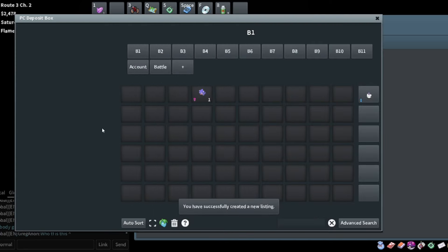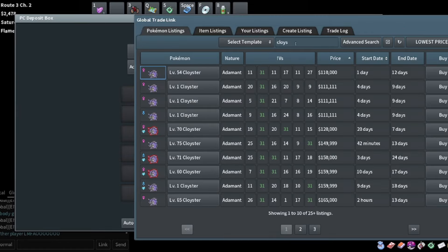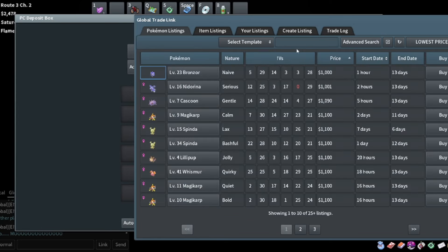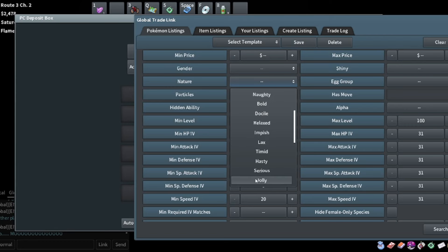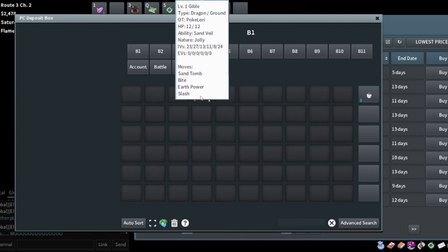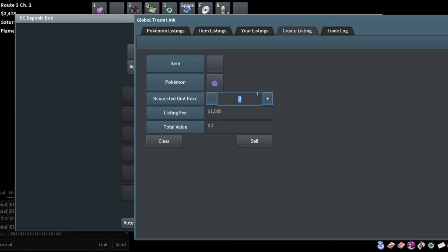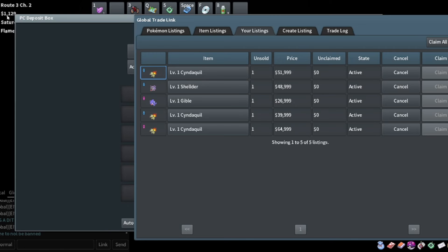This Gible: 20-27-24 jolly, probably not going to sell for that much. I'm just going to try selling it for 27,000. That listing is actually very comparable to one that's been up for eight days, and I didn't spend very much making it so 27K is fine. We've got five listings, we're down to 1K, but if everything sells we should be up past 200K.